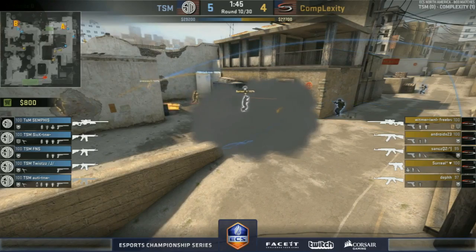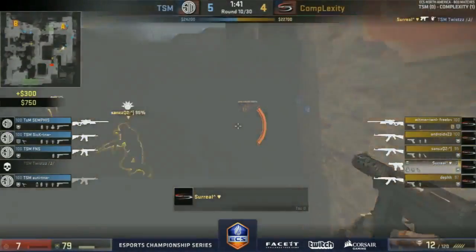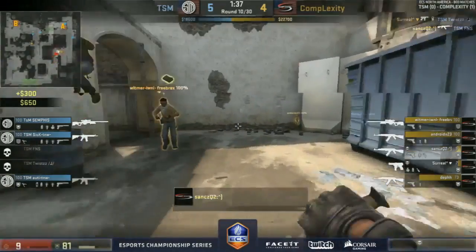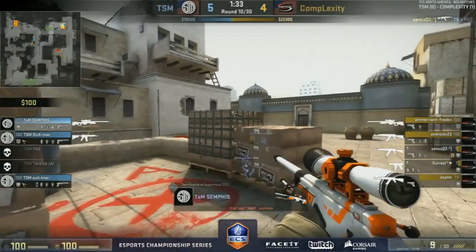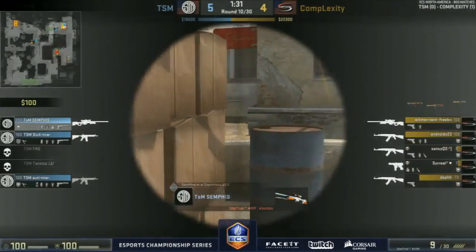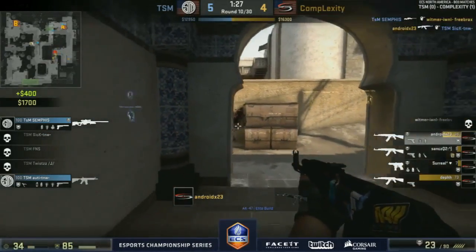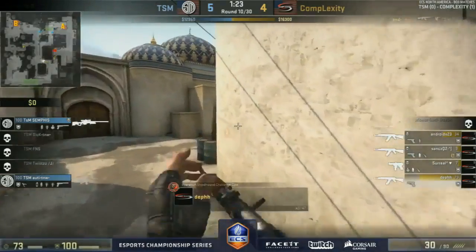Surreal got Twist — Sanks does better than that. FNS goes down — that's why you go for the partial buy, so you can get the execution with the AKs. They have got two kills here at the start. Android quickly — why is Sick there in that situation when they've already lost two kills at long? Why is he still there?